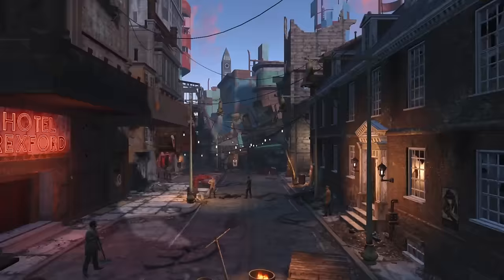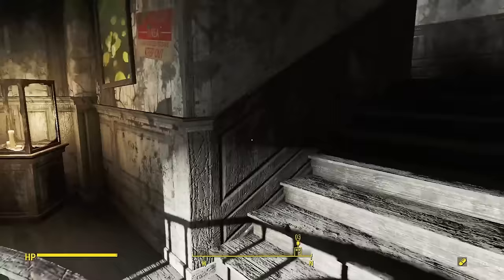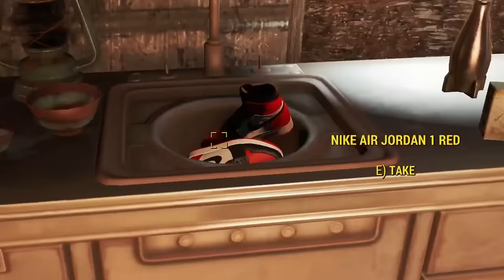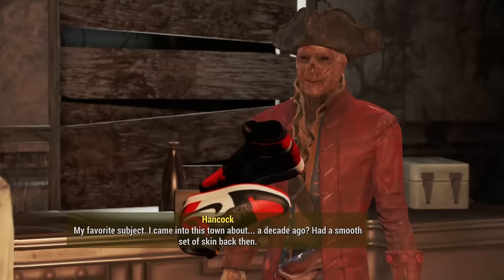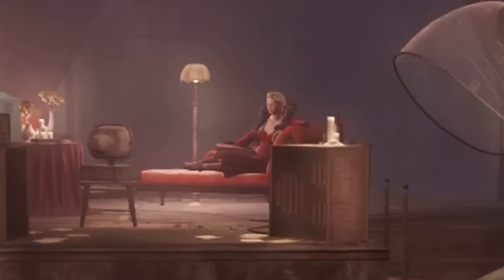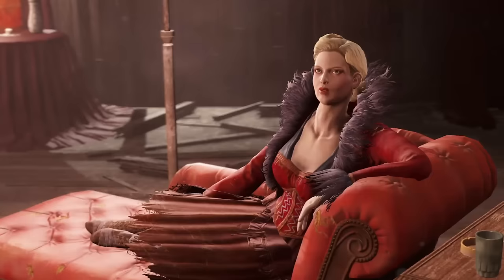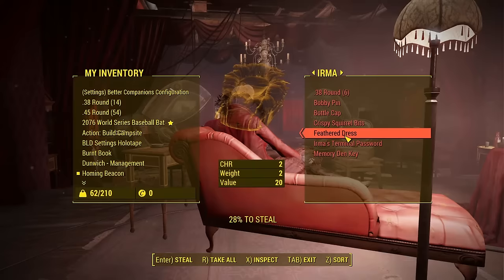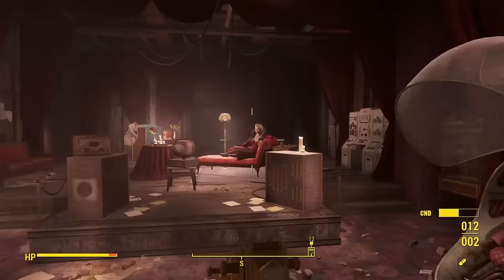Did you know that one such one-of-a-kind item is hiding in plain sight in the settlement of Goodneighbor? I know what you're thinking — everyone already knows about the secret pair of officially licensed Nike Air Jordan 1s that Hancock hides in his sink. But I'm not talking about those. I'm of course talking about the other pinnacle of fashion in Goodneighbor: the one and only feathered dress, on full display upon entering the memory den. This plumed piece can actually be acquired and equipped with a max level pickpocket perk, or with a little shoot and loot maneuver.